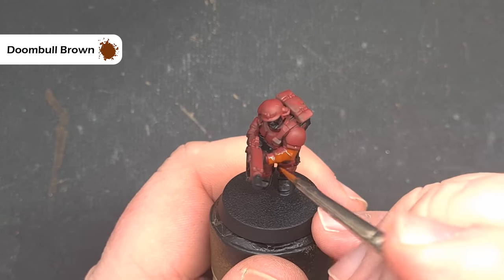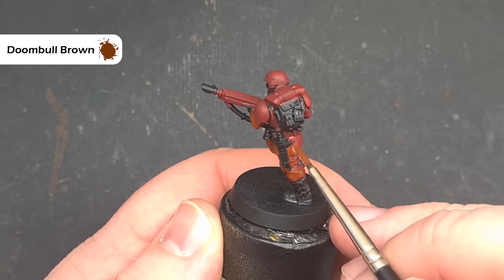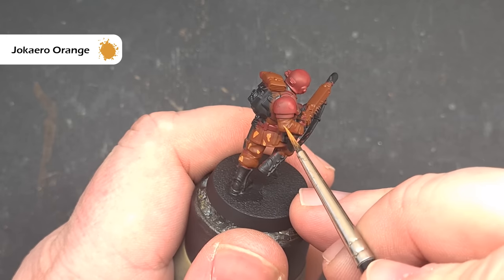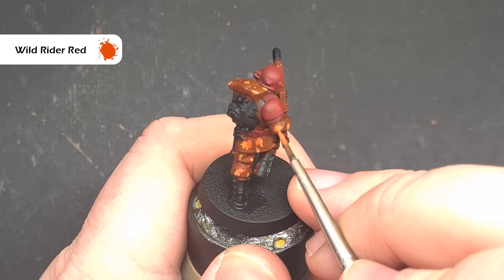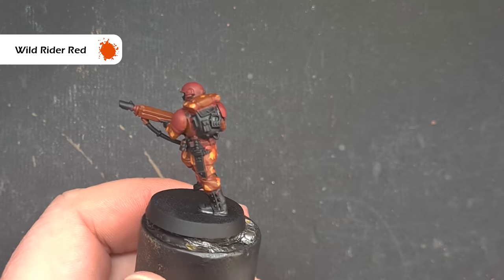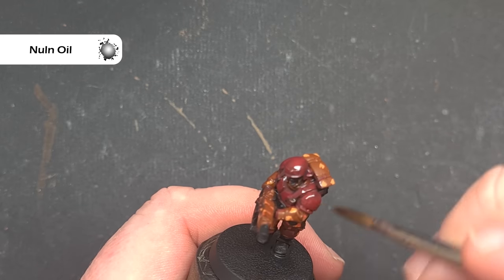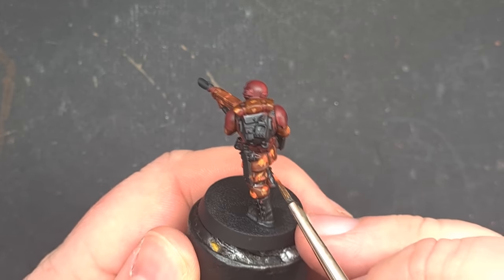Once we've got a nice even coverage of Corn Red we'll paint all of the fatigues with Doom Bull Brown, which is a nice reddish-orange brown that reflects that Martian surface. We'll start the camouflage using Jacquero Orange, a nice desaturated orange, going for some blotchy rounded shapes across the fatigues while leaving the carapace armour as it is. Next we'll use Wild Rider Red to do exactly the same thing but keeping these blotches a little smaller and painting them over the Jacquero Orange as well — it's a much brighter colour but we'll tone it down. We'll then shade everything with Null Oil, painting over the fatigues and flak armour, and once dry we can go back in with the original colours to pick out the top creases for a little extra pop.